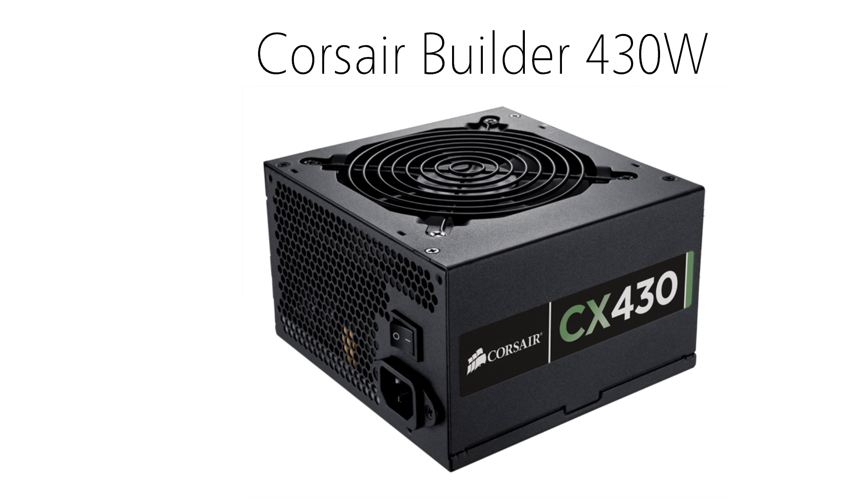Up next is the power supply, which is the most important part of any build, mainly because you need power to run your system. Always remember to never be cheap with the power supply, because it runs everything and you definitely don't want your PC to catch on fire, so make sure you have a good quality supply over a good sale price. My recommendation is the Corsair Builder 430W power supply. 430W is plenty for this build, but it can also be used if you want to upgrade a bit. It's 80 Plus Bronze certified, which means it's a high quality power supply and it can actually help you lower your power bill. You can get this for around $30.